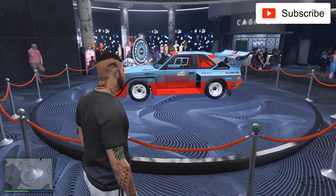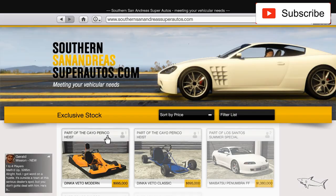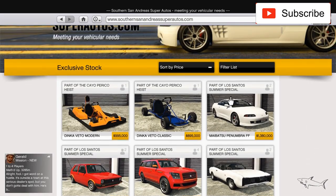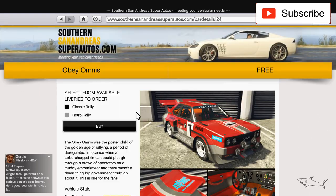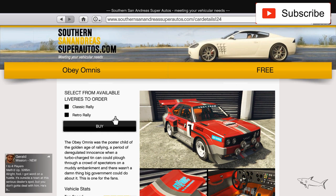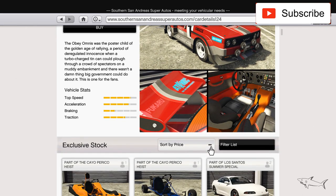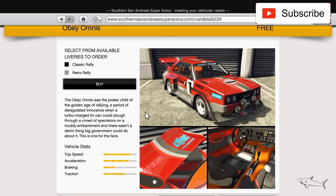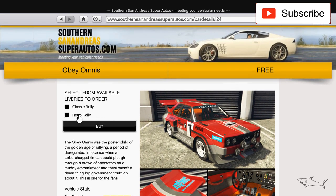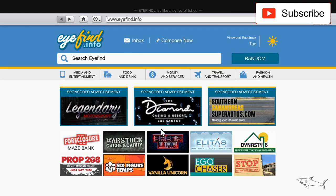The race Audi as a podium vehicle — the name is Obey. The Obey Omnis. For me this car is actually free because I can buy it from my criminal starter pack. So it's not a great podium vehicle for me personally, but if you have a criminal starter pack you can get it for free.